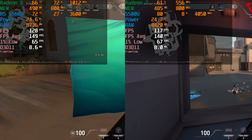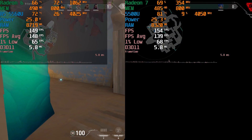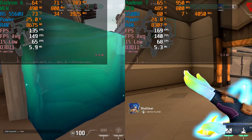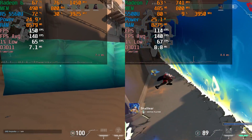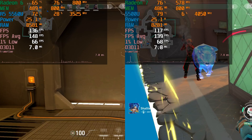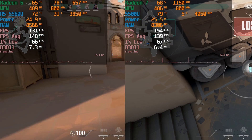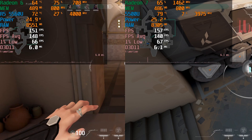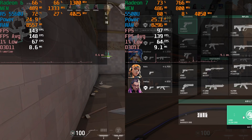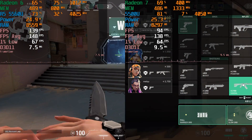What I can tell you is that the 5560U performs just slightly better than the 5500U. This really comes down to the fact that the GPU is hardly doing anything in both of these. Valorant with the lowest graphics settings is an extremely light game — to the point where we're not even fully utilizing this APU. We're actually being held back by the CPU, so we're CPU limited in both situations.